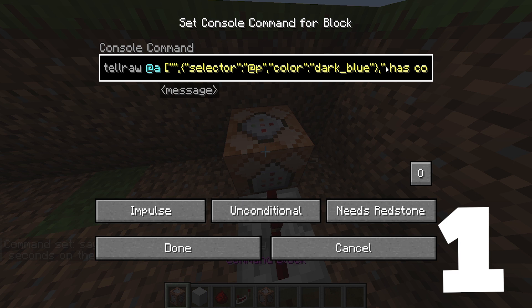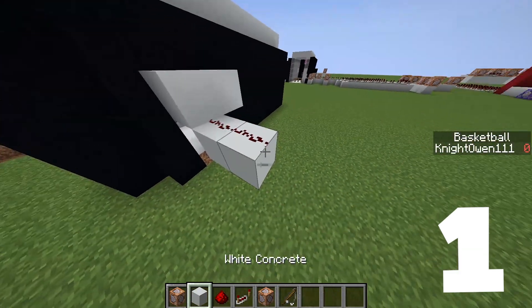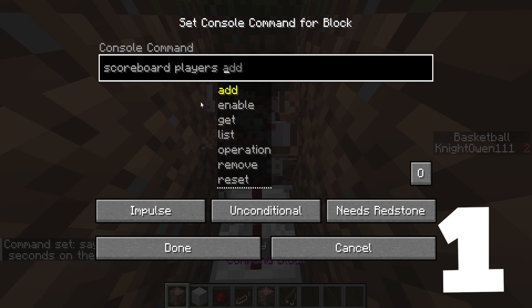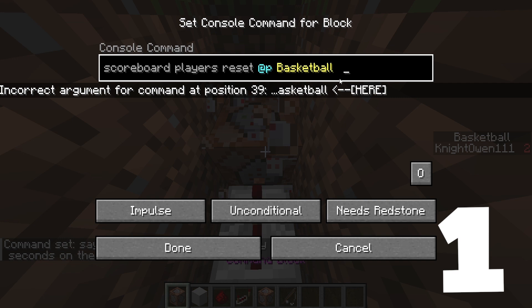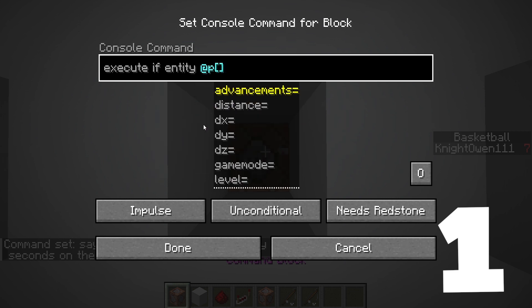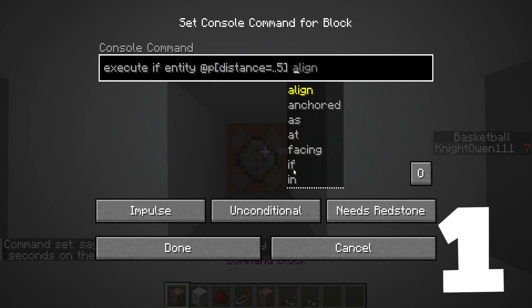Make sure that these have got spaces in the text. This is going to do redstone coming out. Pop our command block in. So /scoreboard players add @p Basketball — that's going to add 1 to their score. Then /scoreboard players reset @p Basketball — reset also works as well. We can have a command block with /execute if entity @p[distance=..0.05] run...